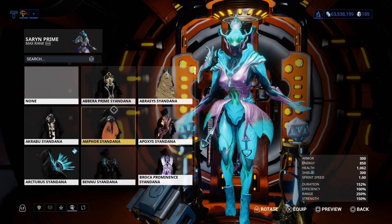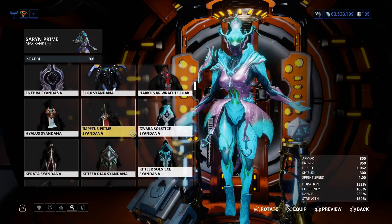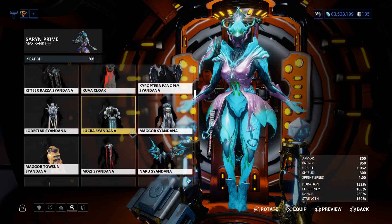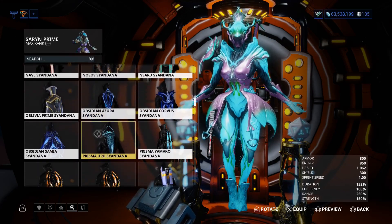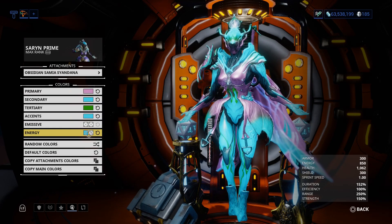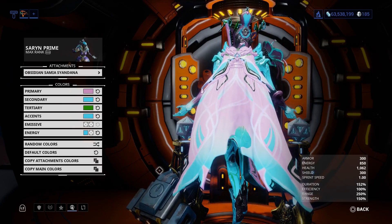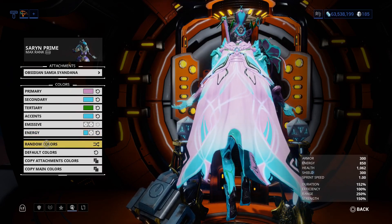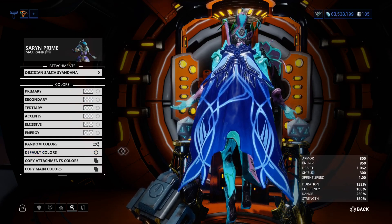The Sayandana — let's see, Obsidian, so it will start with an O. Here we go. This is the Sayandana. I like it in these colors quite a bit, actually, but let's look at it in the default colors first.